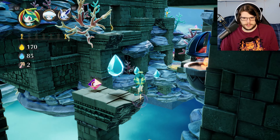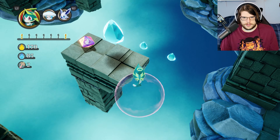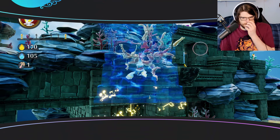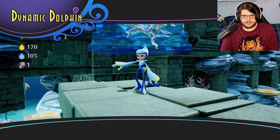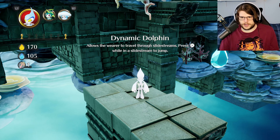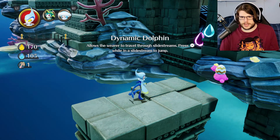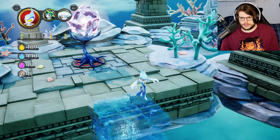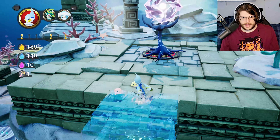There's a thing. What is this? Dynamic Dolphin. It allows the wearer to travel through slipstreams. It's literally just jumping like a dolphin. That sucks — I can't go back.